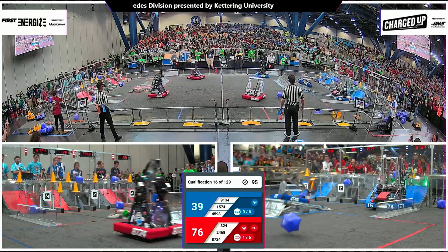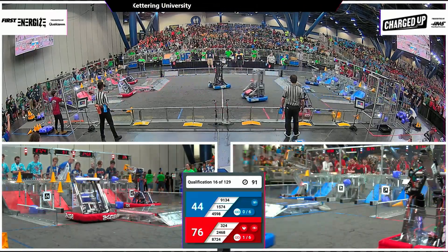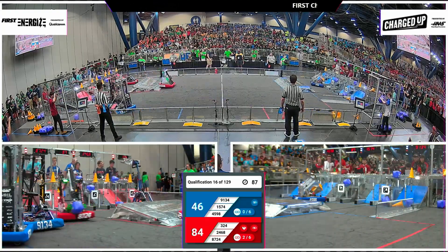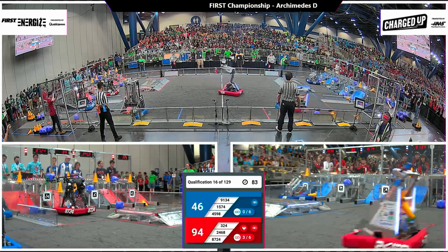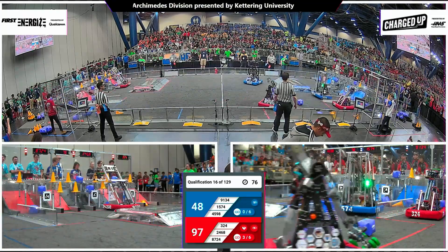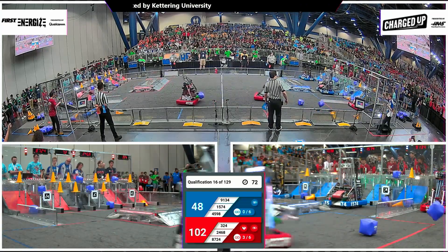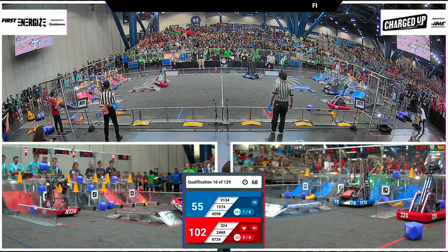24-68 hops over the charging station. Their low center of gravity keeps them from falling over. Them and their partners, 3-24, completing links two and three — already halfway to that ranking point. 80 seconds for play, and Red Alliance is up 97-48. 15-74, Miscar, cone in hand — they aim high to complete a blue link.